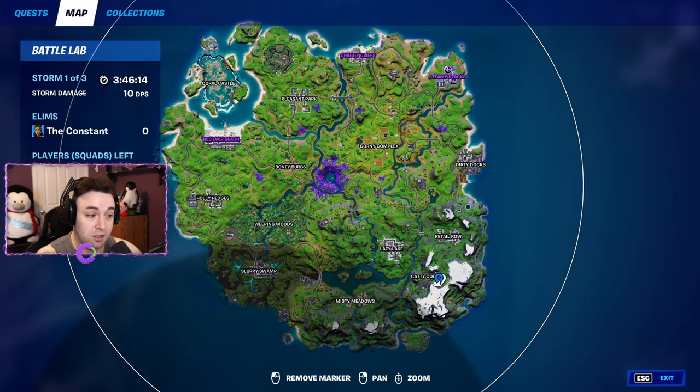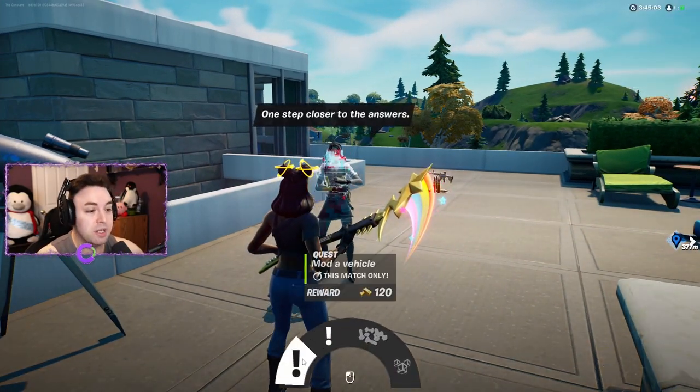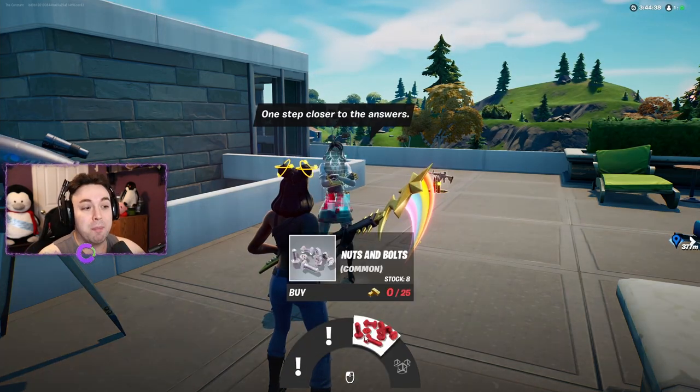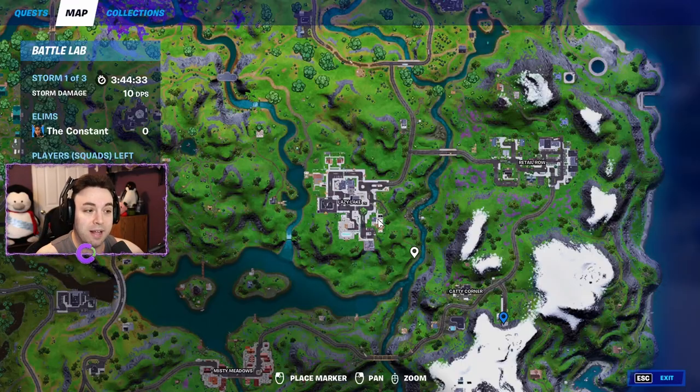Next up is Marigold, and this is what she offers: mod a vehicle or deal damage while in a vehicle for gold bars, buy nuts and bolts, or call in a mass supply drop. You can find her in Lazy Lake on the southeast side at the pool house.